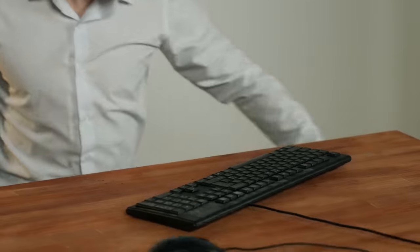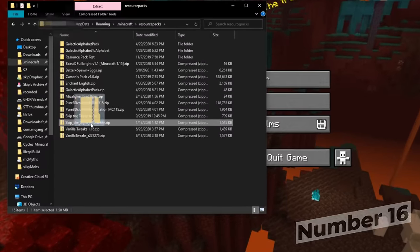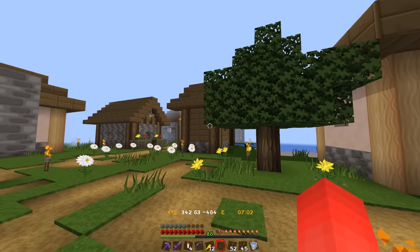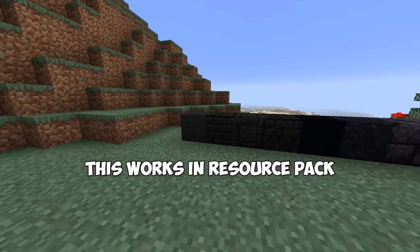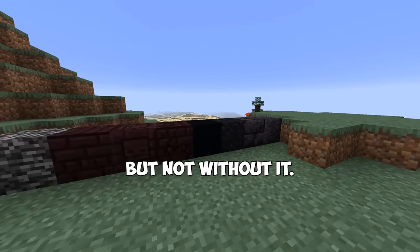If you're building with a resource pack, remember to share that pack with others who are going to view your build. Otherwise, something that looks completely epic to you may look just like a silly rainbow to your friends. This is especially important on multiplayer, where you can't really control what other people are viewing your build with.